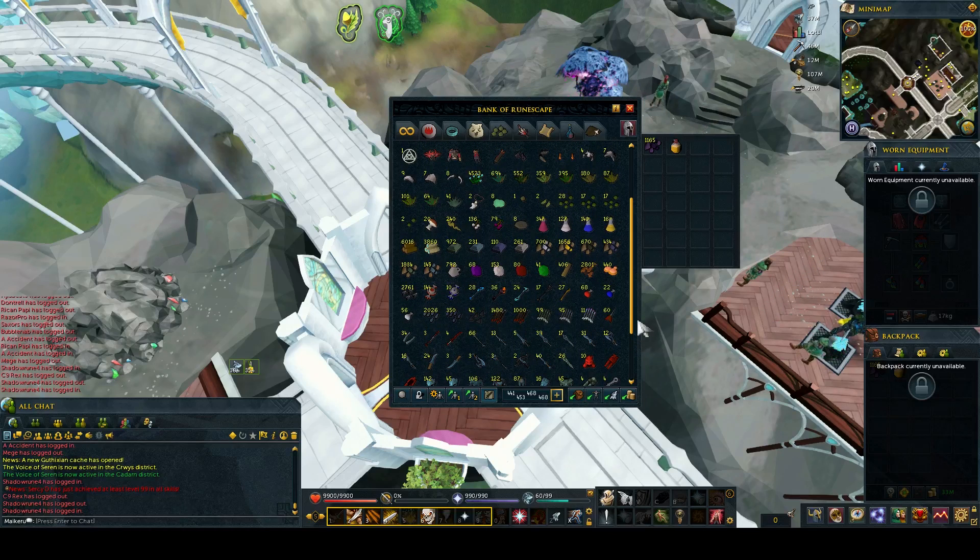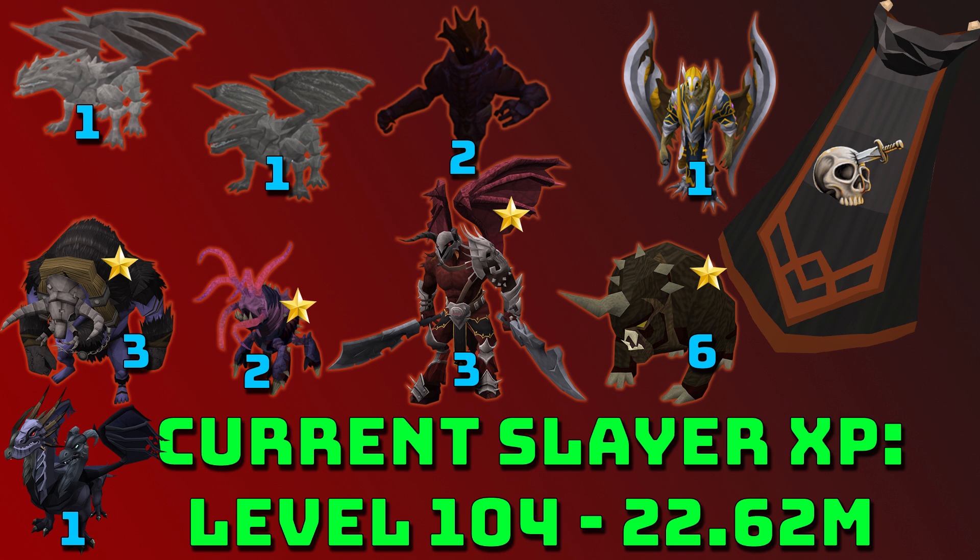So yeah, getting some good gains. That rounds up this Slayer video. My current level is 104 and I've got 22.62 million experience, meaning I gained around 2.5 million Slayer XP this video. The tasks I completed were: 1 Steel Dragon, 1 Iron Dragon, 2 Shadow Creatures, 1 Kree'arra, 3 Airuts, 2 Abyssal Demons, 3 K'ril, 6 Dark Beasts, and 1 King Black Dragon.